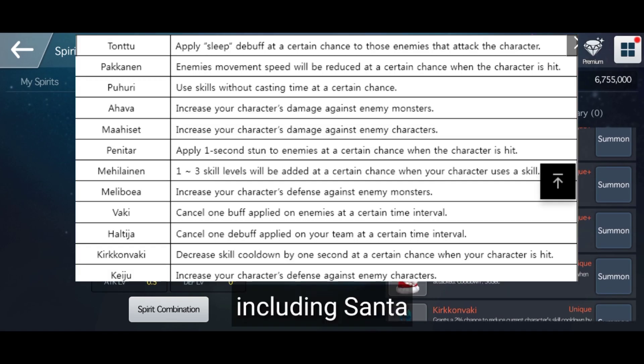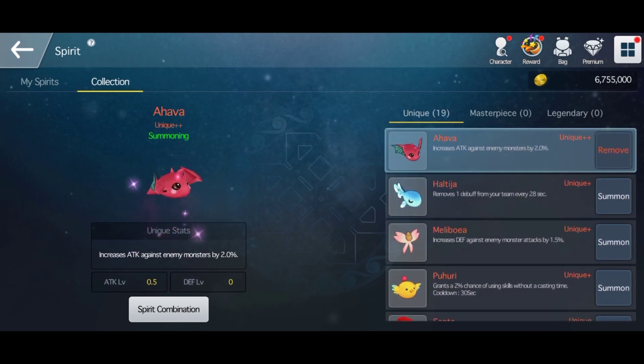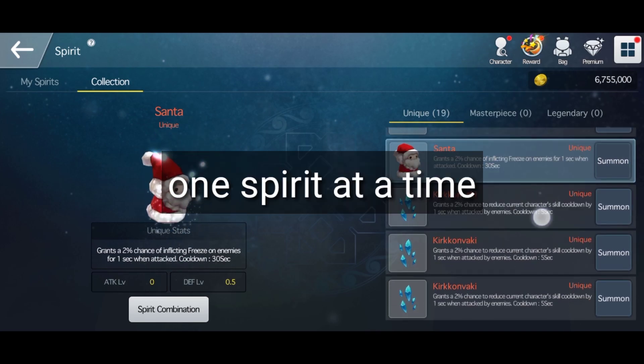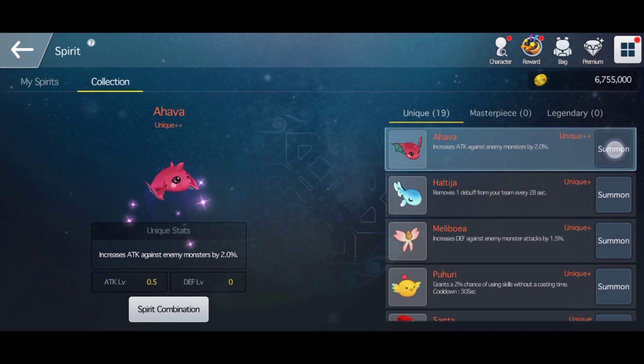Right now there's a total of 13 spirits including Santa, the event Santa. Every spirit has unique skills — for example, Ahava will increase your attack by a certain percentage. You can only equip one spirit at a time, so if you want to equip one, click summon then head to the top left portion: My Spirit.